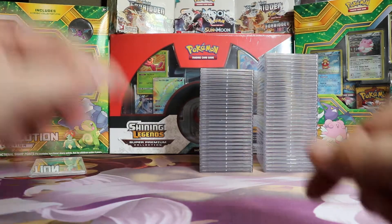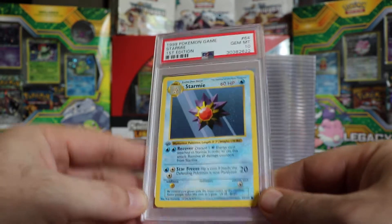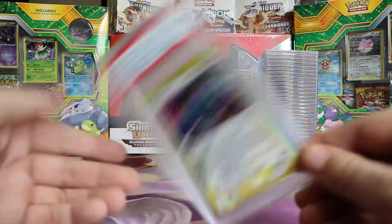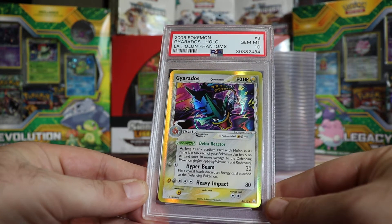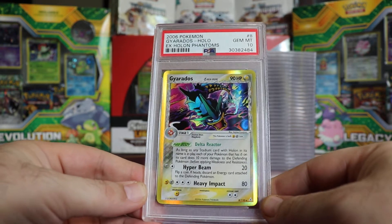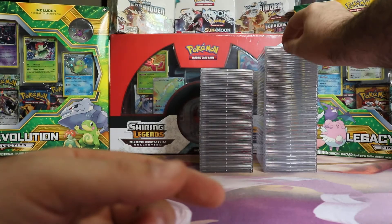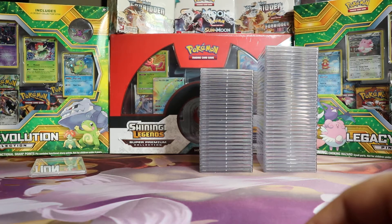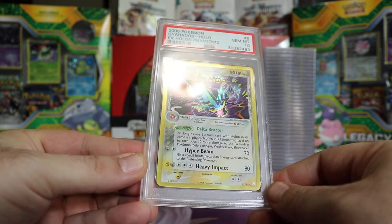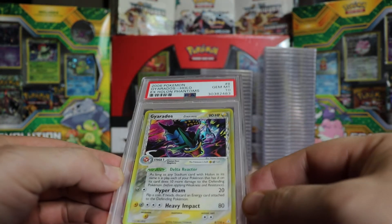Next we have a Gem Mint 10 First Edition Base Staryu. And a Gem Mint 10 Gyarados Hollow from Holon Phantoms. I believe there are two of these in here and I bet they both get 10s because they were really good. Next we have another Gyarados and another Gem Mint 10. Really cool art on that one — I love the way the whole thing is kind of hollowed, like the sea and everything. Really cool looking holo.